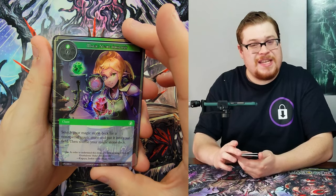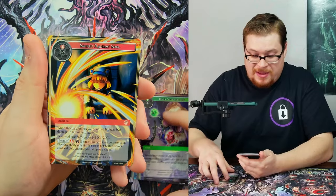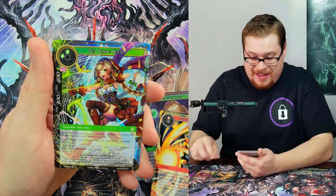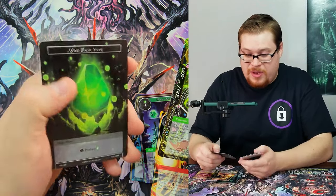Common with — someone in the comments told me how to say this card's name correctly and I feel like I'm still mispronouncing it. Pandora, and then we got Red Riding Hood as our super rare — very nice — and a foil Wind Magic Stone.